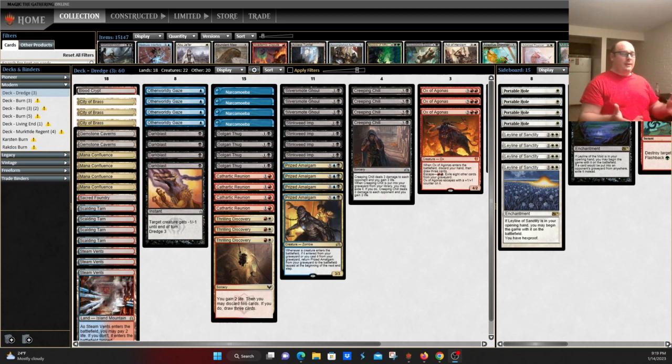That really comes with experience with the deck, so I can't cover this all in one short video. Game one, it's fairly simplistic — you're trying to find an enabler and a dredger and kind of go nuts from there. Post-board games, you're trying to find this balance of playing around what hate cards your opponent's likely to have, boarding in answers, and playing this mid-range value game while having the potential for explosive growth out of your graveyard if your opponent isn't answering your early things or just doesn't have the right tools.